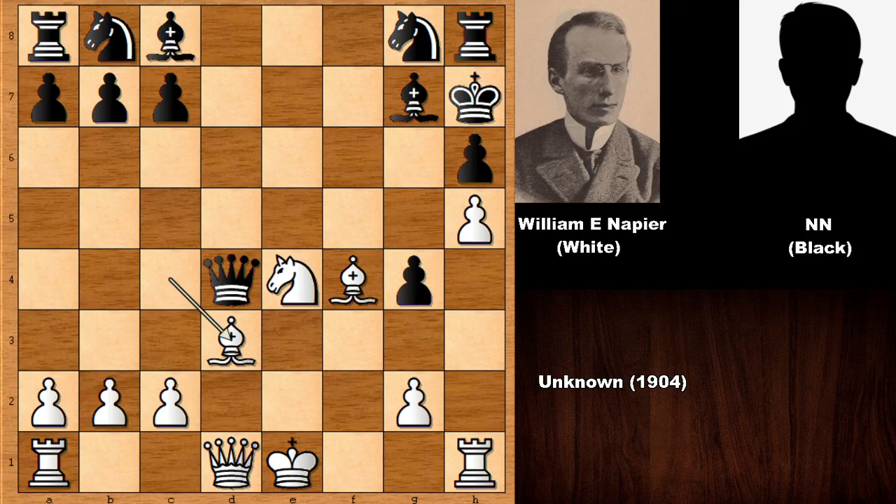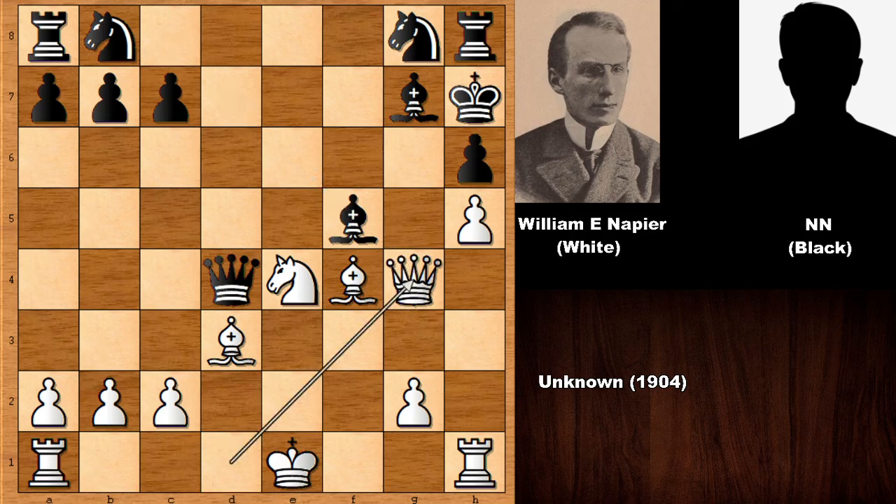So with bishop to f5 on the board, Napier played a very exciting move. What would you do with the white pieces — what is the best move? Did you see queen takes on g4? What a move! And then we have queen to d7 from black, which was a blunder.